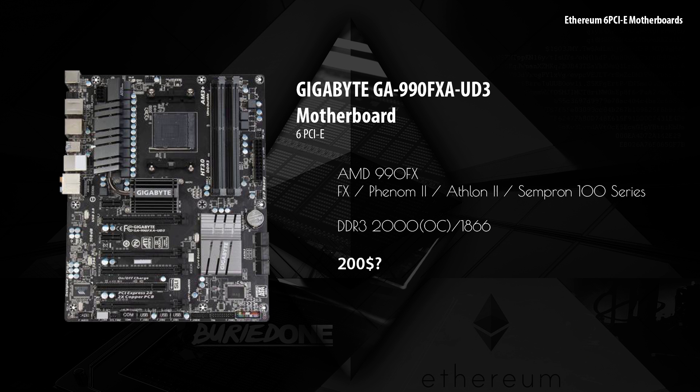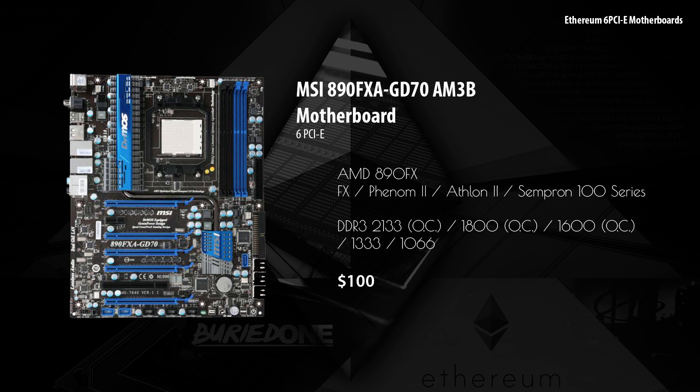The first one is the Gigabyte GA990FX. It supports AMD CPUs as shown here, and supports DDR3 2000 overclocked and 1866 megahertz memory. However, this one costs $200, which is way too much for a cheap Ethereum rig. Second, we have the MSI 890FXA.